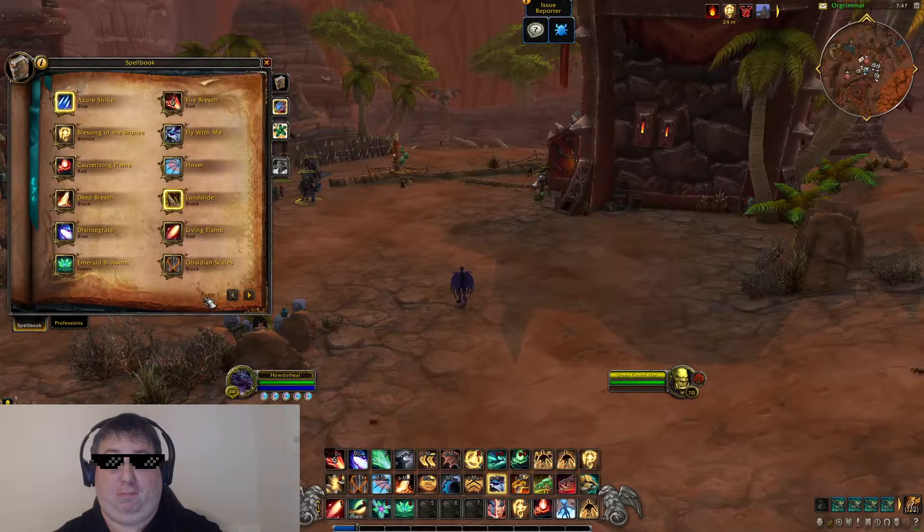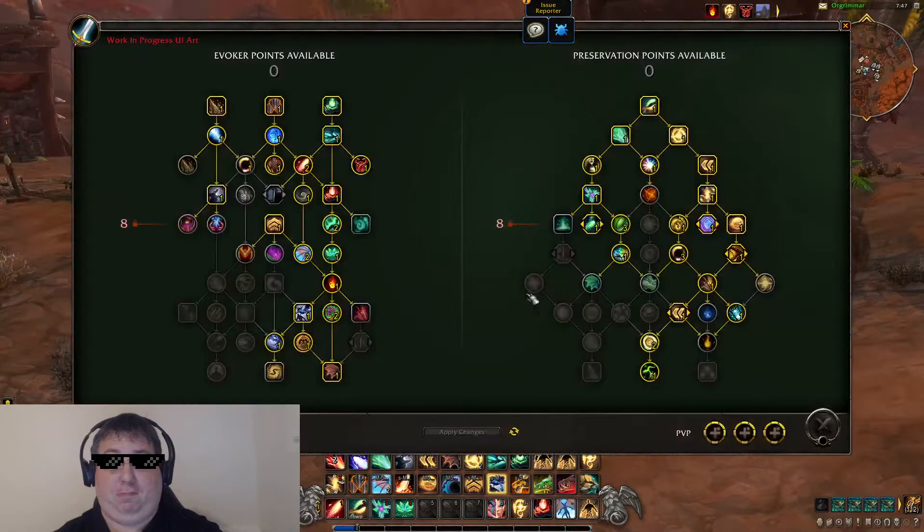Now let's look at these spells for Preservation Invoker. For the most part, a lot of your spells come from the talent trees, but many of these spells are near the top of the talent tree, so most of these spells every Invoker is going to have.